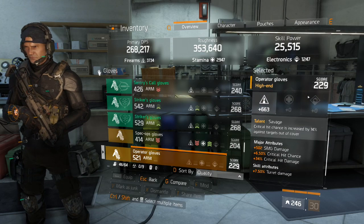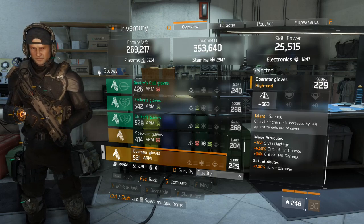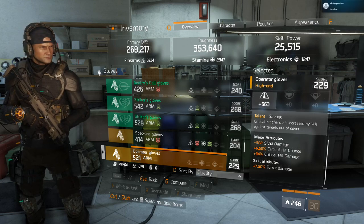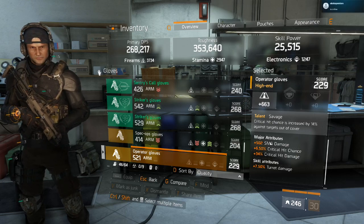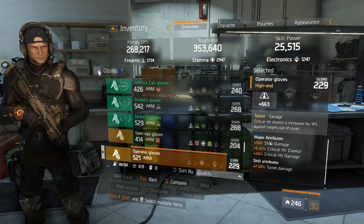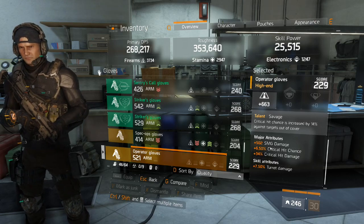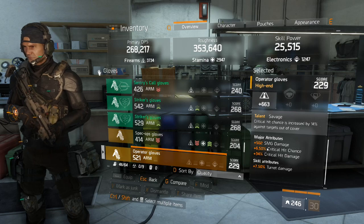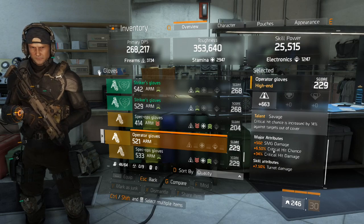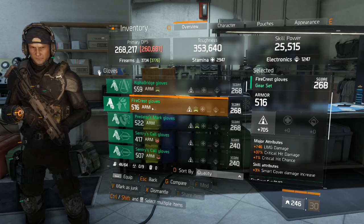Aside from the Savage gloves, the attributes you need to focus on: if you're running an SMG you want to roll SMG damage; assault rifle, assault rifle damage; shotgun, shotgun damage — whatever gun you're using, try to get the matching attribute. The other two talents I think are always a necessity no matter what are critical hit chance and critical hit damage.